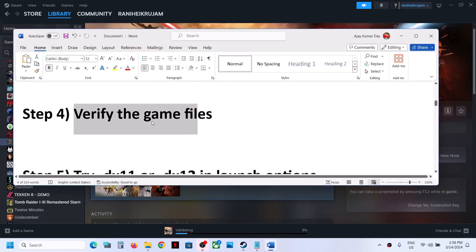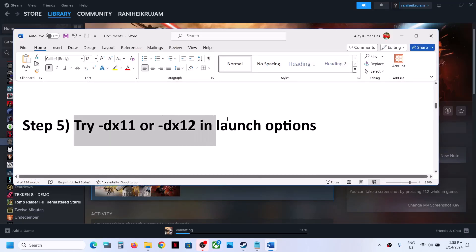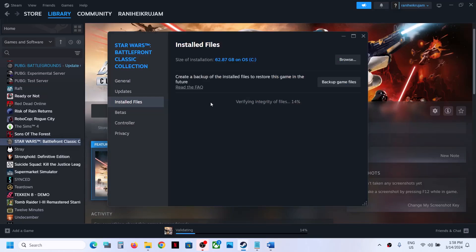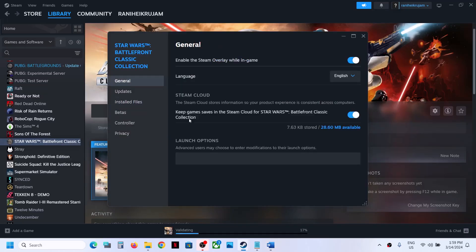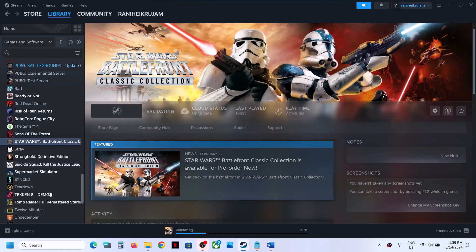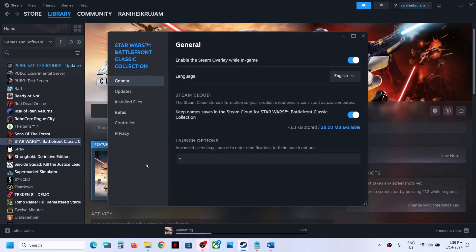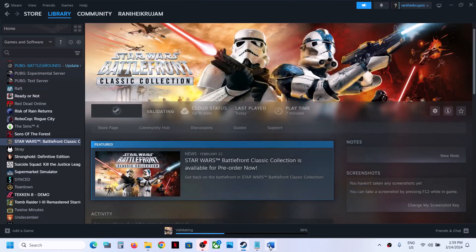The next step is to try DX11 or DX12 in launch options. Right-click on the game, select Properties, go to the General tab, and in the Launch Options field type -dx11. Close and launch the game to check. If still not working, try -dx12 instead and launch the game. If still not working, clear the launch options field and follow the next step.